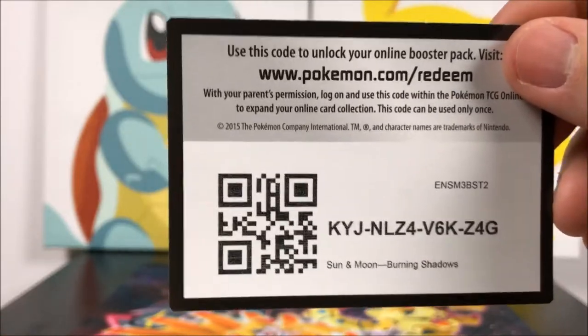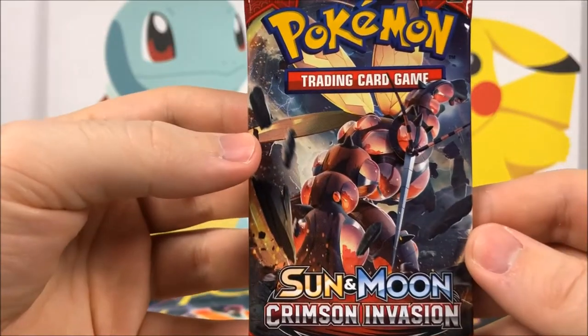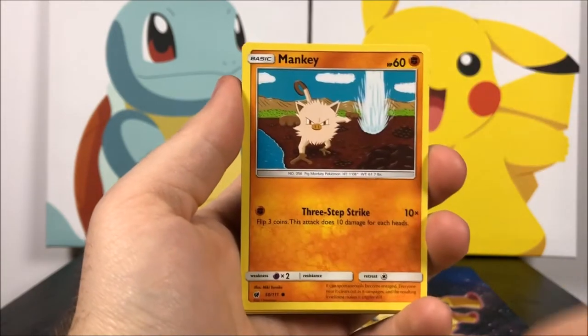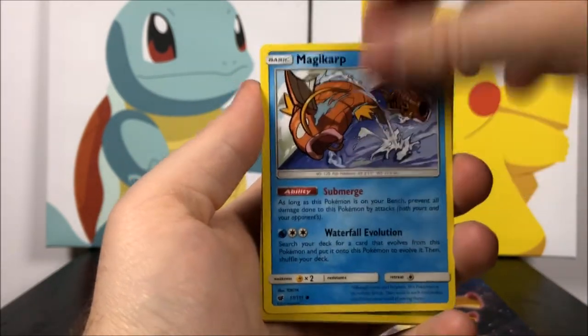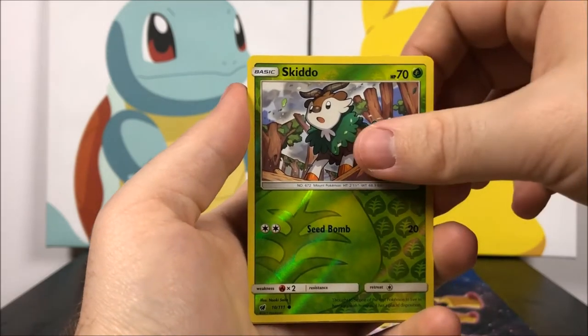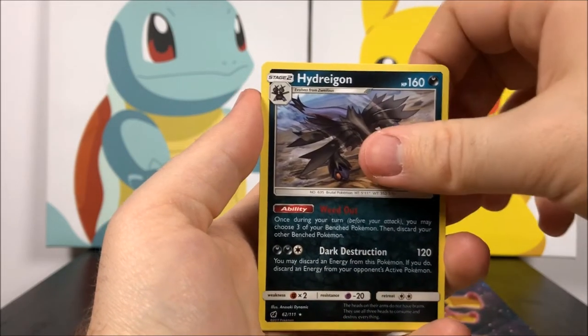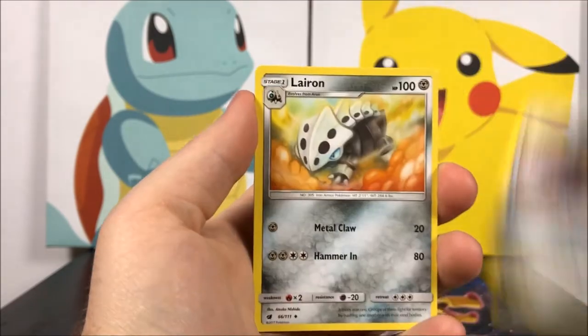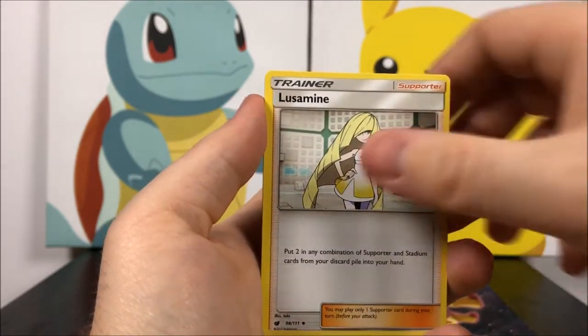Next up we've got Sun and Moon Crimson Invasion, and we get a Karrablast, Jangmo-o, Mankey, Mareanie, Magikarp, a Skiddo reverse holo, and a Hydreigon as our rare, then a Water Energy, Mawile, Larvitar, Lusamine trainer, and the code.